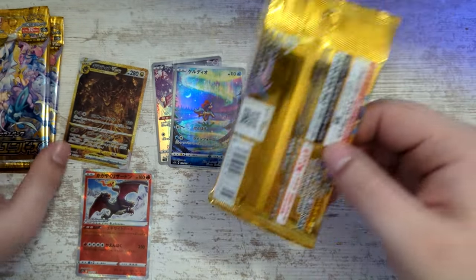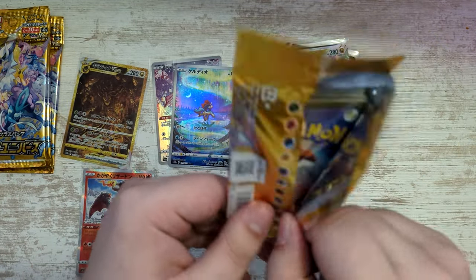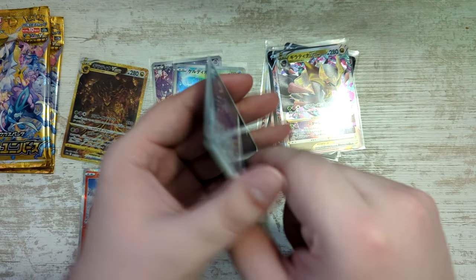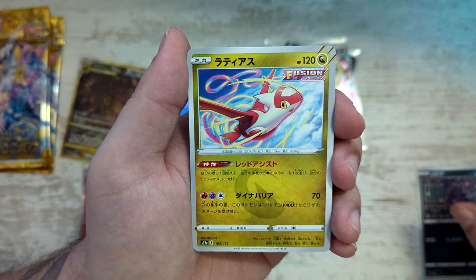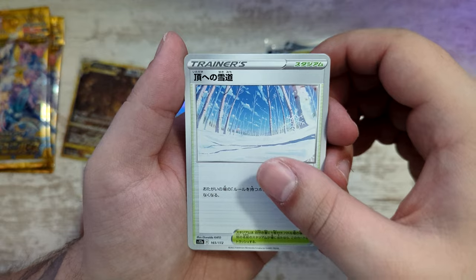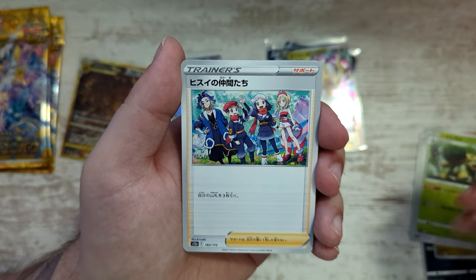Still got four packs with this one included left to go. Should still get one more Art Rare — fingers crossed it is the Mew. But let's see. Latias. We've got a Regirock. But something — Way to the Peak. Forgotten the exact name of the card there. Hisui Friends.